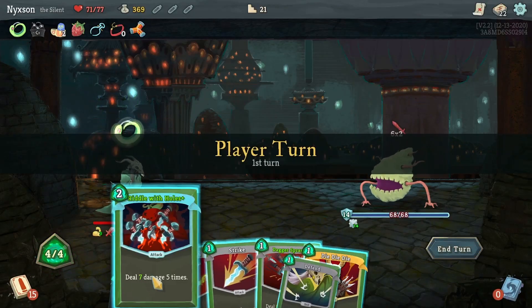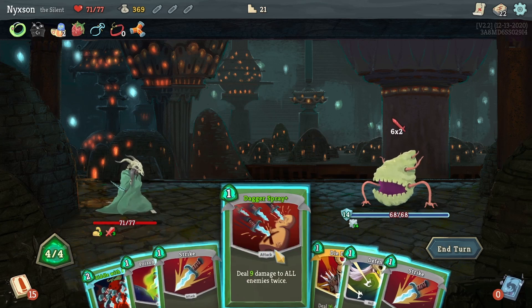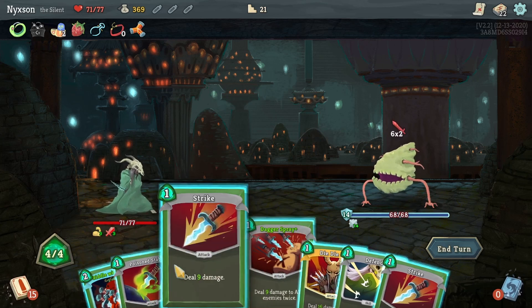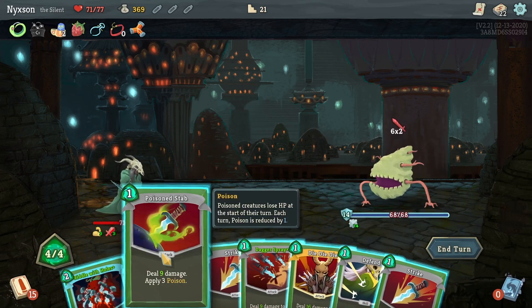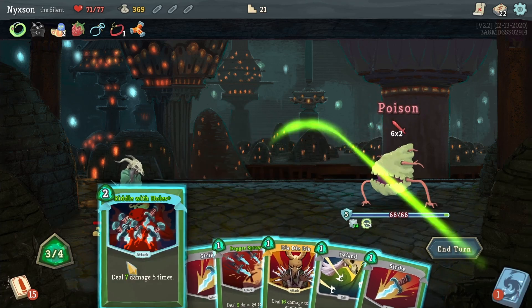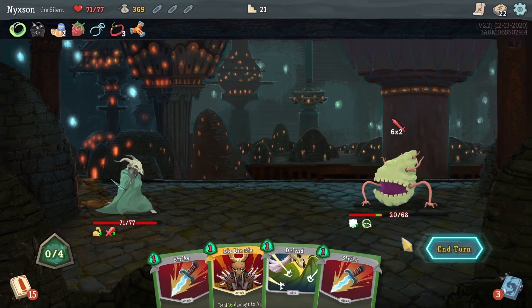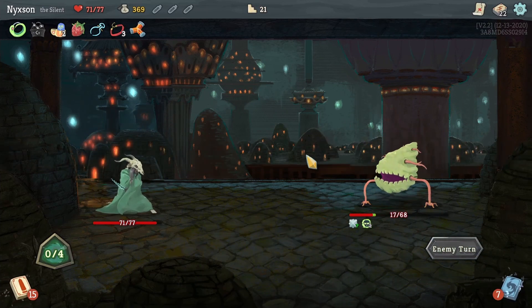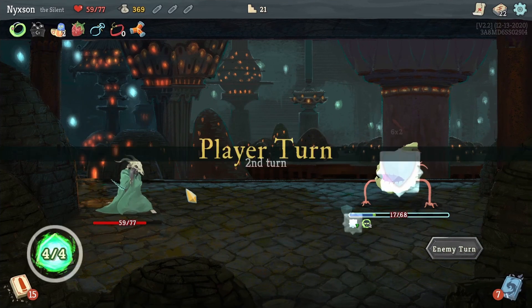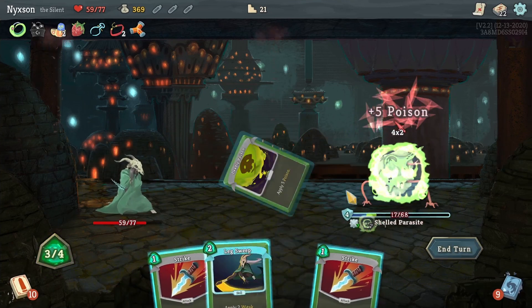Each and every character has their own specific deck of cards because they use different weapons and abilities. For example, one character mainly uses a sword, another uses poison daggers, and another is a mage-type character — each with their own set of cards. At the end of every level you gather loot: it can be gold, additional cards, or additional relics which give you additional effects. And you progress through the Spire just like that.